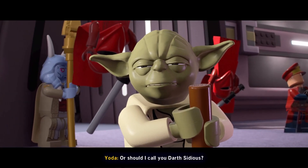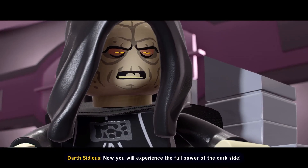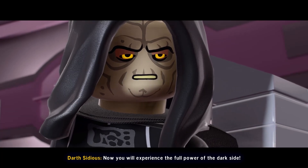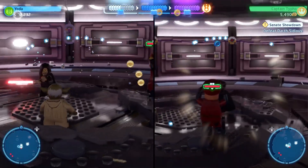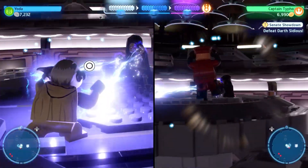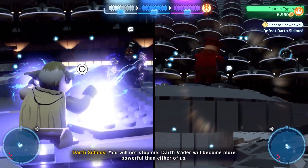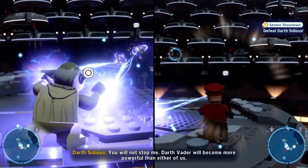Coming in at number four on the list is the Senate Showdown between Yoda and Darth Sidious. This was a duel that so many people wanted to be in the game since the early days of the Complete Saga. It's one of two Palpatine boss fights that people have been clamoring for since the game was announced, the other being the Chancellor's Arrest between Fisto, Mace, and Palpatine — and that's unfortunately just a cutscene in this game. However, at least we get the Senate Chamber duel, which is something.